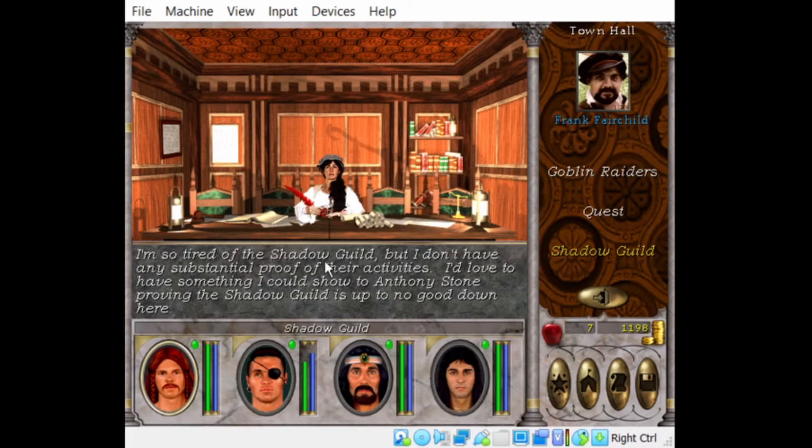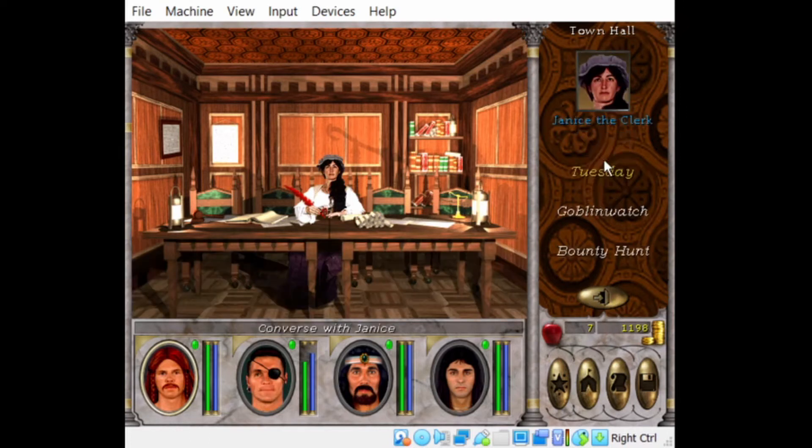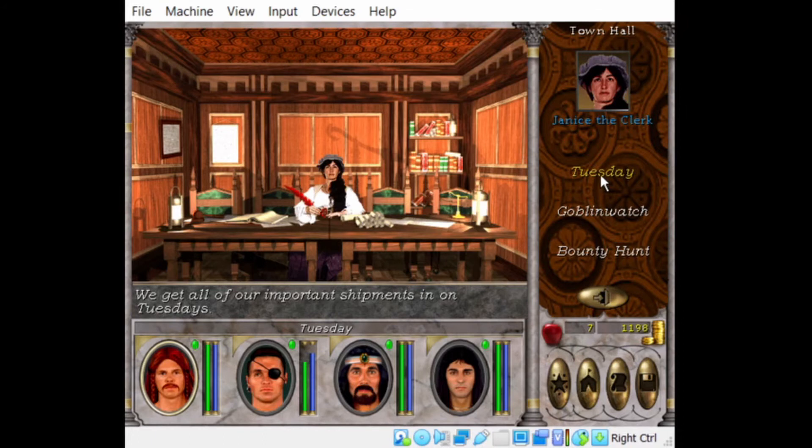So tired of the Shadow Guild, but I don't have any substantial proof of their activities. I'd love to have something to show Anthony Stone, proving the Shadow Guild is up to no good down here. All our important shipments come in on Tuesdays — which means all the shops around here are restocked on Tuesdays, or they'll change their items.